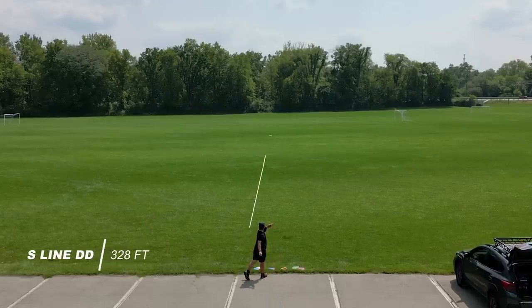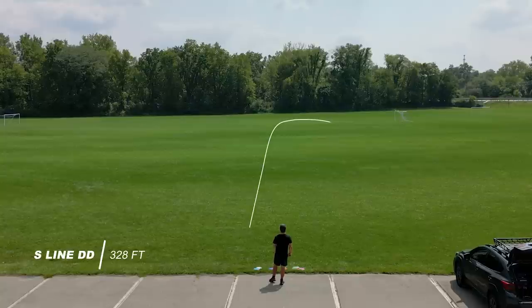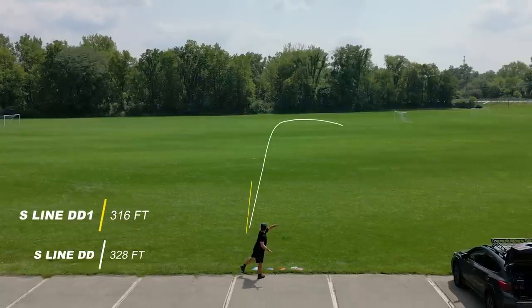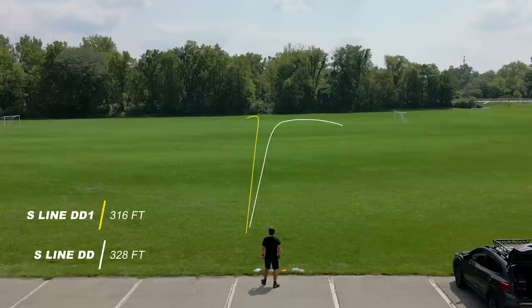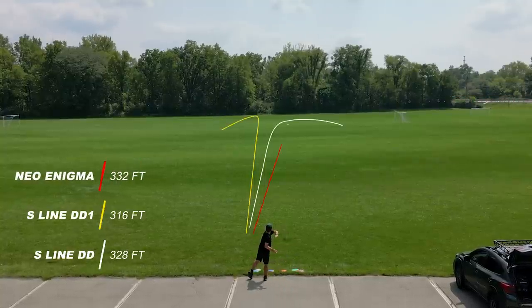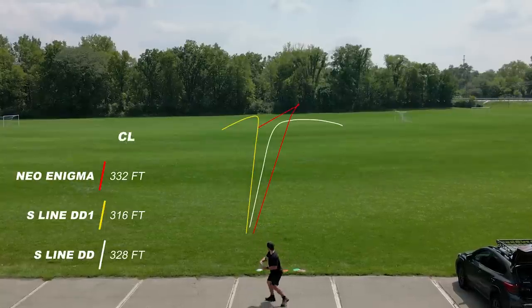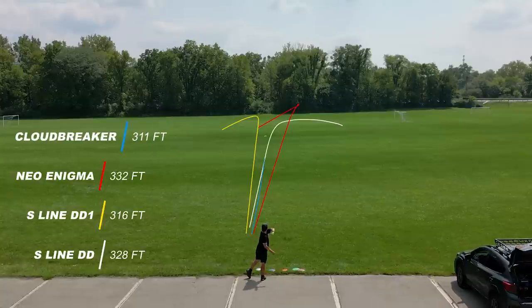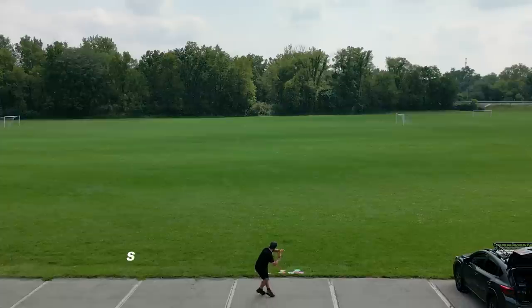Starting off, I'm throwing these discs with a very slow arm speed — about 50% — and even at this speed you can see the DD wants to turn over and it's going to hold that turn. The Enigma kind of flips up in the middle of the flight but at this speed it still wants to come back down left, versus the DD1 and the Cloud Breaker at this speed, which really just want to get down to the ground and you're not going to see much glide.